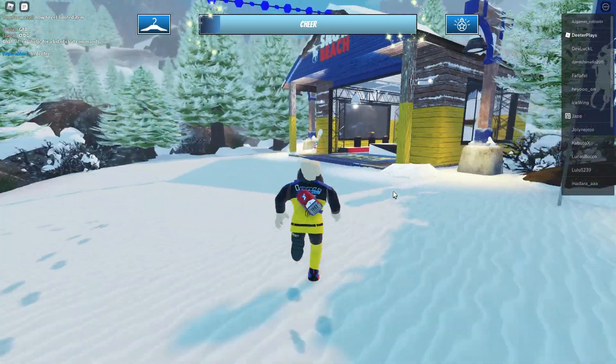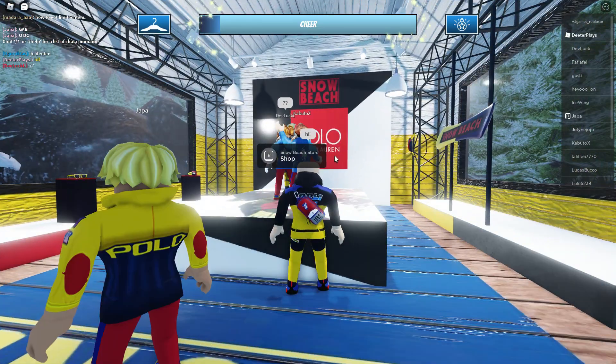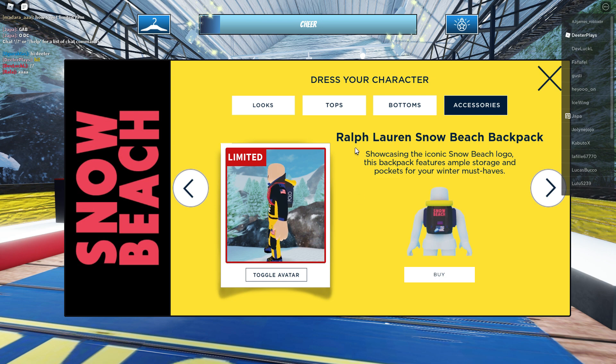Go in the game — you can see the path that I followed right there. I just hopped on the ice and skated to this area, really easy to get here. Go to the Snow Beach shop right there, click on accessories, and then down there under limited it says you can get the Ralph Lauren Snow Beach Backpack.